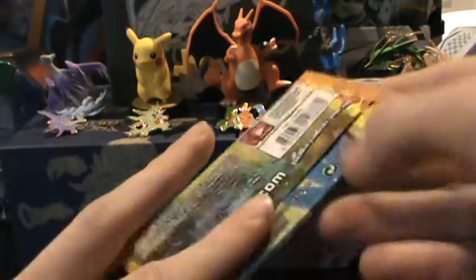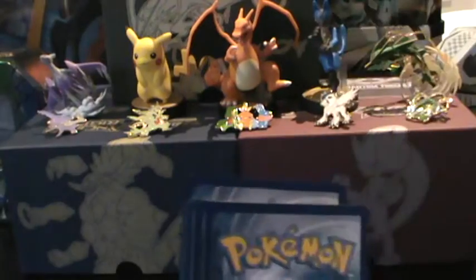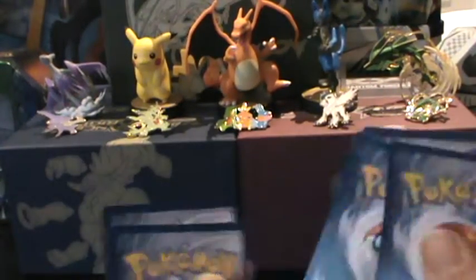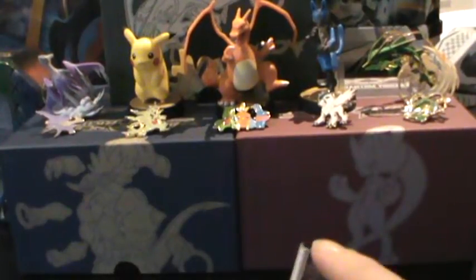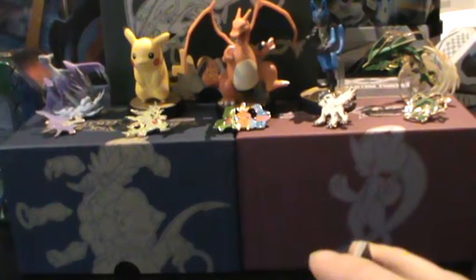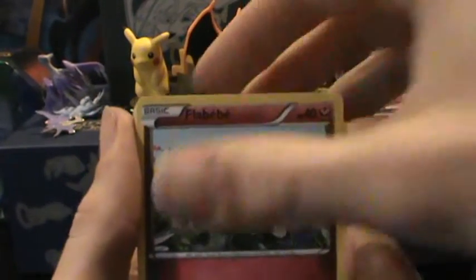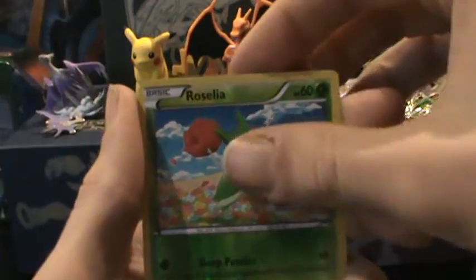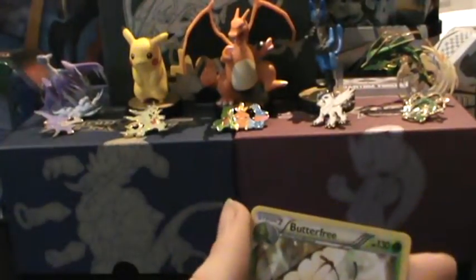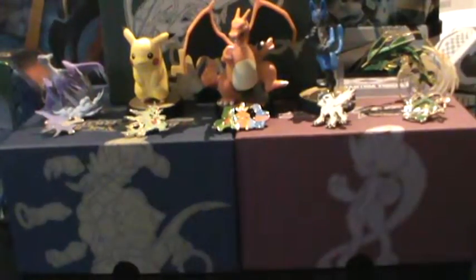Last pack — the Mega Charizard X. I don't have a lot of the X's from Flashfire yet. Last time I didn't get back into it too long after the set was out, so I missed a lot of the early pulls. Alright: Accelgor, Helioptile, Flabebe, Pidgey, Phanpy, Sliggoo, Metapod, Graveler, Roselia Reverse, and the rare is a Butterfree. Absolutely nothing. I'm not even going to bother recapping the pulls — it's pointless.